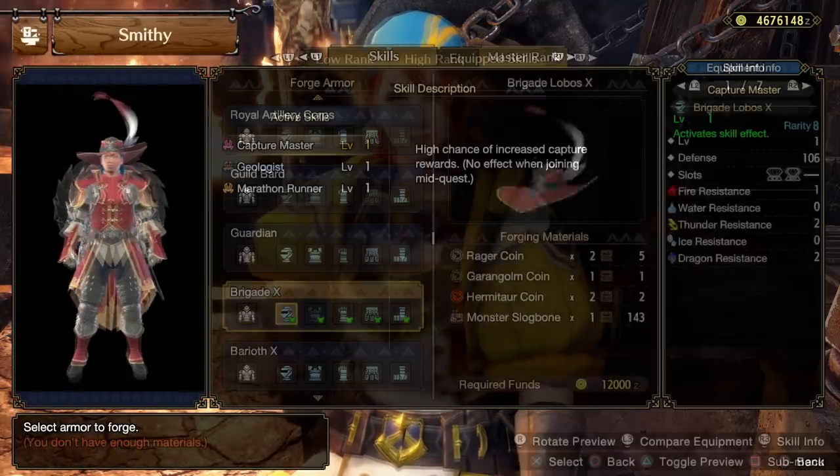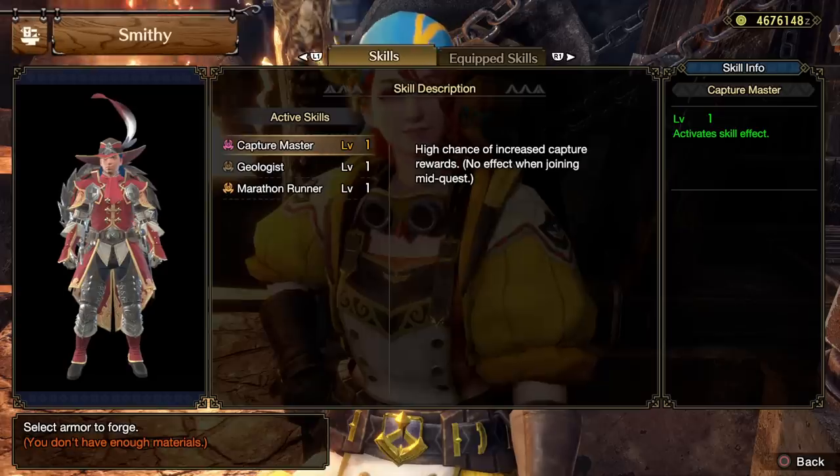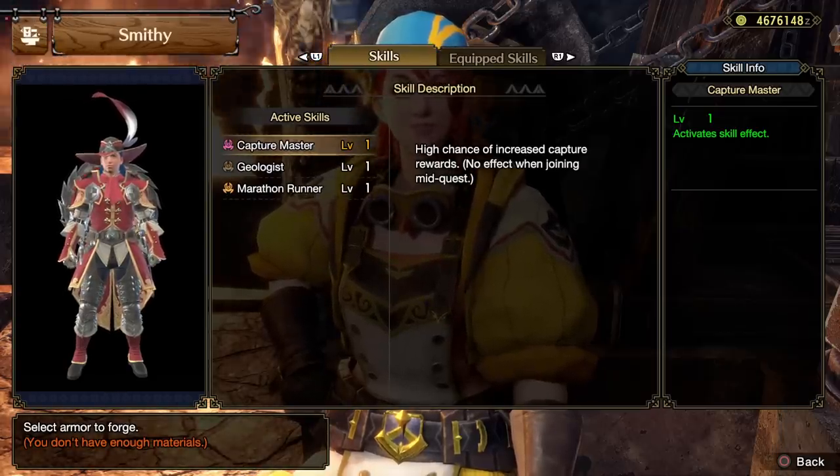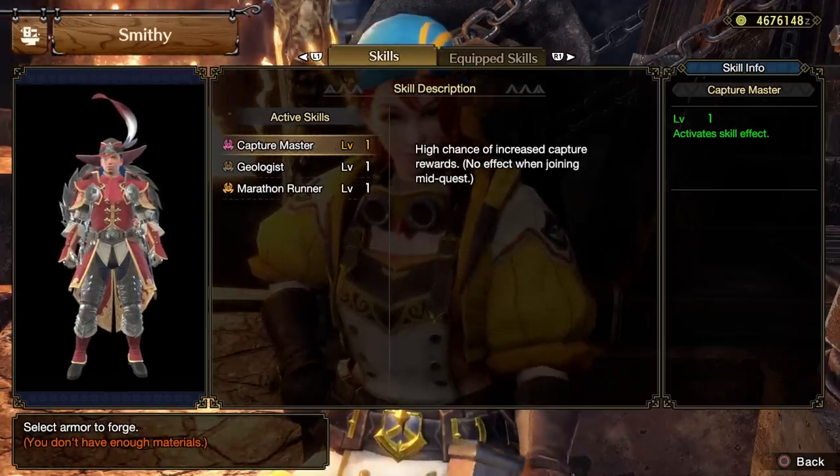These are actually not bad at all. The chest piece has Capture Master on it, which means you have a really high chance of better rewards when you capture a monster. That's going to be great if you're farming a monster's materials.